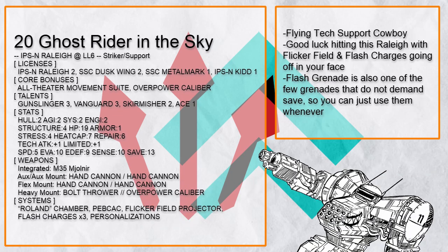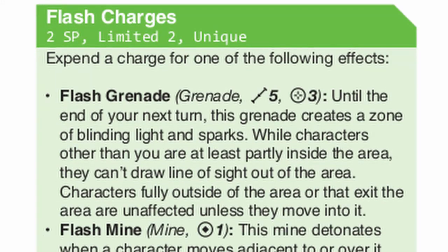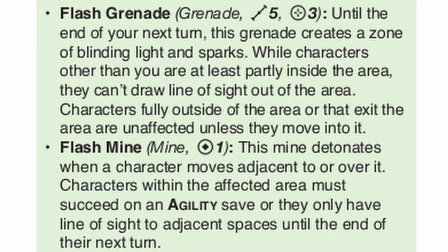There's also 'Ghost Rider in the Sky,' a flying Rally with a single Pebcock for on-the-go tech support, along with Flicker Field and Flash Charges to make it harder to be hit. And Flash Charges are one of the few grenades that do not force a save, so you can just use them whenever you want.